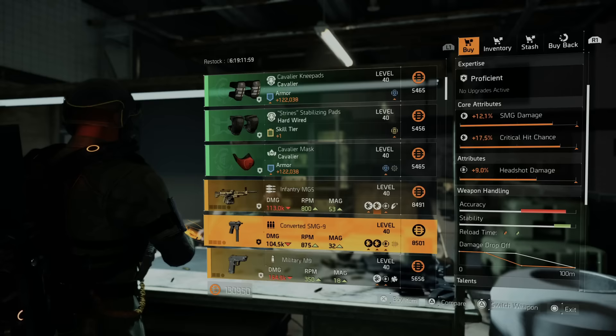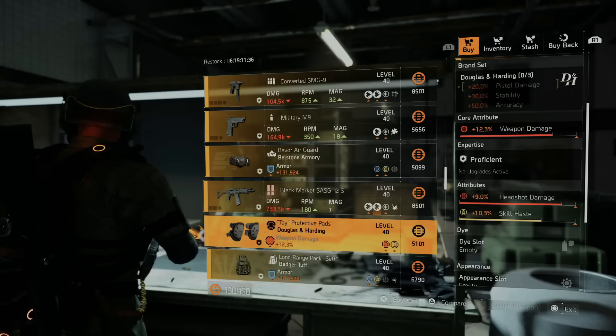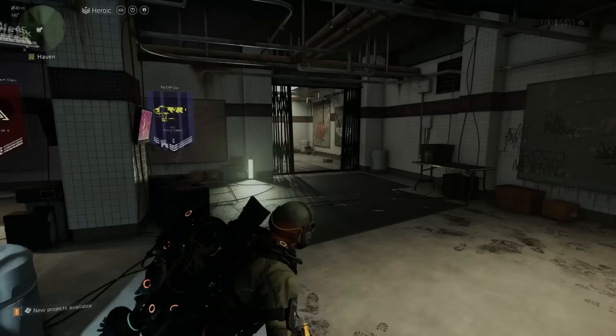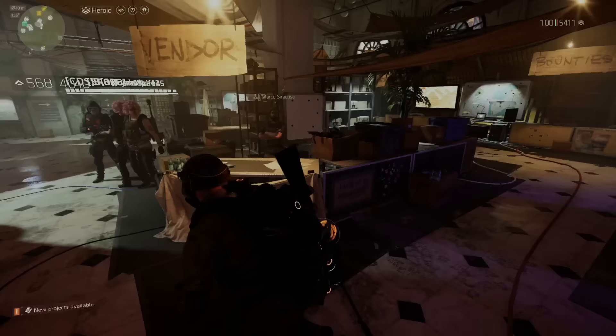They also have a shotgun with maxed out 12 damage to armor. If you guys want that you can grab it — it already has two max rolls. The LMG and the Black Market SASG-12 with damage to armor, you can grab that and throw it into your library too. So that's pretty much it: three green gear sets, two max rolls, and the Proxy backpack. We're going to head over to Marco.